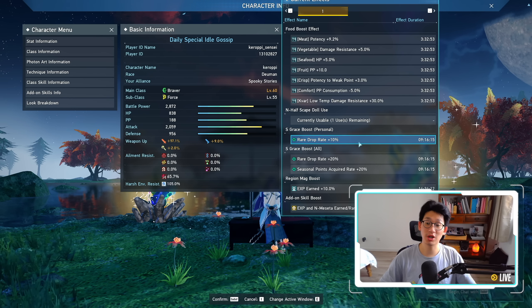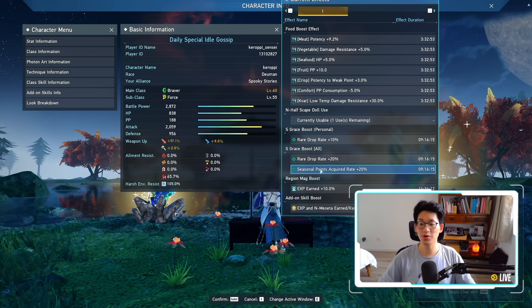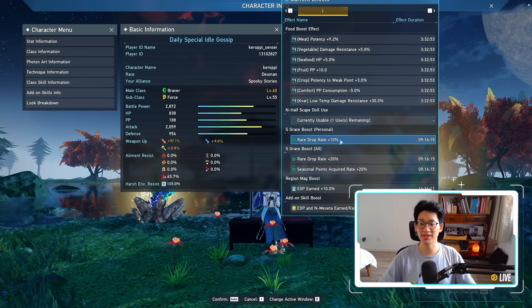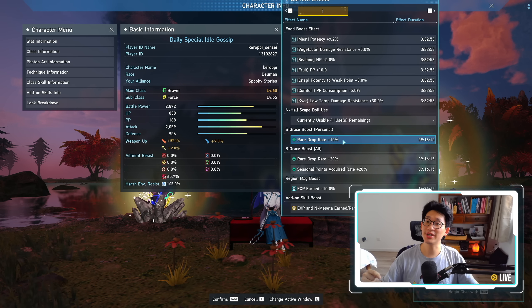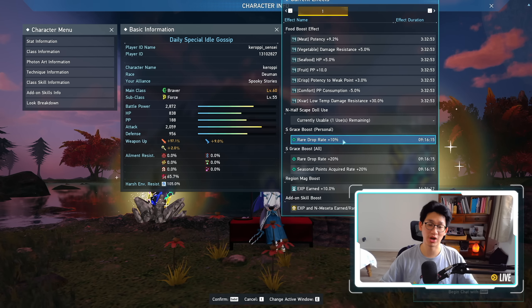Next up is the Stellar Grace Recovery Operation. Don't forget to take advantage of this, because you get a total of 450 star jumps if you do all three days. On top of that, you also get seasonal points acquired plus 20%, rare drop rate plus 20%, as well as a personal boost of rare drop rate plus 10%, if you collect all of those Stellar Graces. The next collection period is going to be starting from five hours as of this video going live — I'll leave another link in the description below which converts it into your local time zone — because you only have 24 hours to collect all 30 Stellar Graces, so the window is rather limiting.